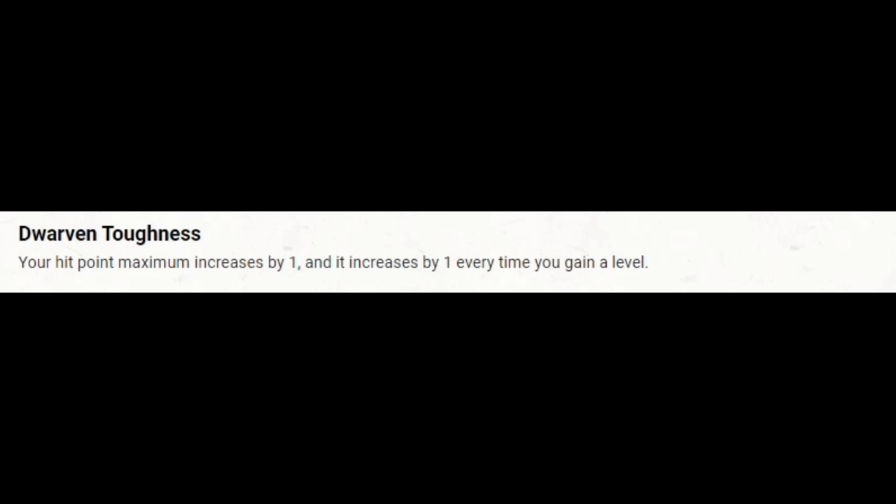That additional hit point per level is a good idea on a build that is primarily Sorcerer, because Sorcerer has the lowest hit die possible — a d6. It puts us more in line with the rest of the characters. Any Dwarf will work, but assuming we go Hill Dwarf, there are two changes to make using Customize Our Origin: the ability scores. We're going to make our +2 for Charisma and our +1 for Constitution.